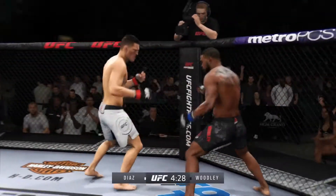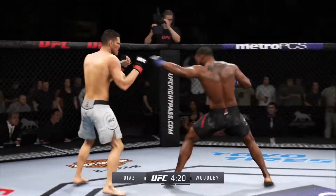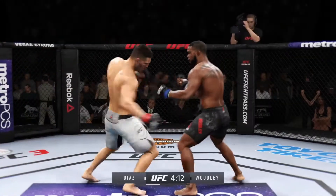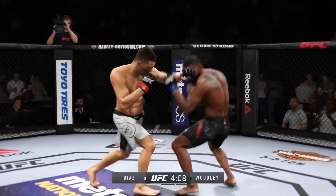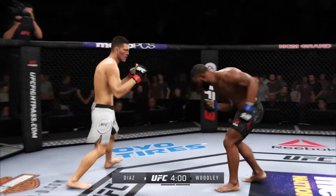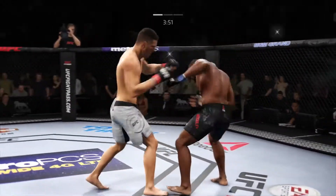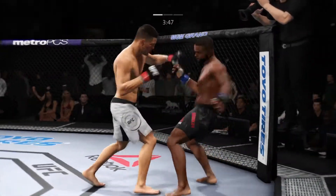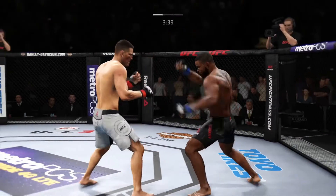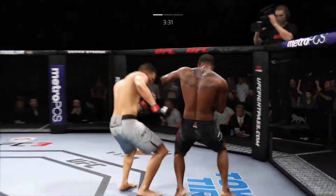Diaz gets tagged by a solid uppercut. You can't absorb too many more of those uppercuts. Welcome to the jungle — damaging strike there. He gets cracked to the head; he continues to be vulnerable by leaning in, almost moving in. He's in big trouble! Vicious, vicious punch combinations here. Powerful jab. Really missed with that right hand. Big right hand lands! Good combination. Oh, he's getting hit! What a leg kick! Great combinations — I like the way he's mixing these up.